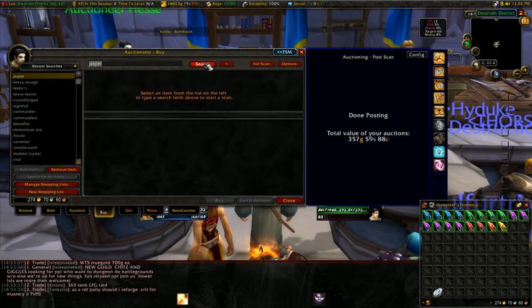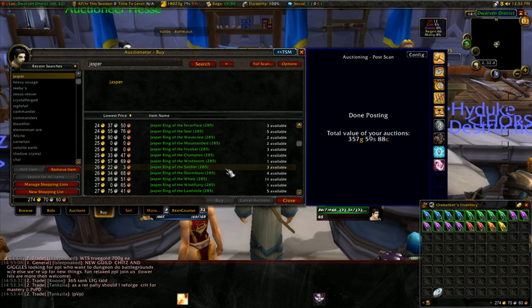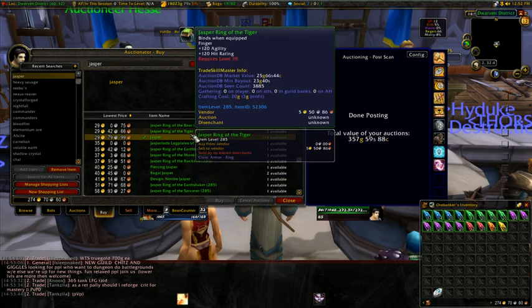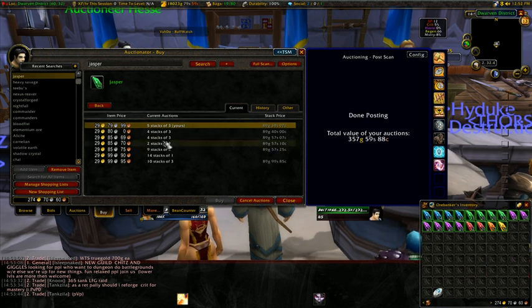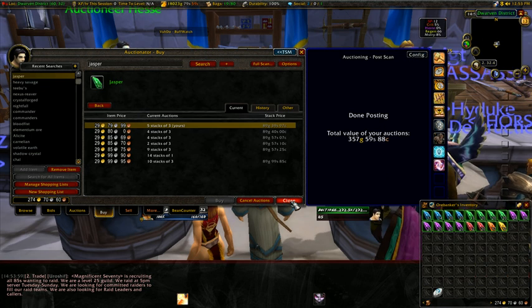So if we come back here and search for jaspers — there it is. And you notice the details here: I undercut by one copper, but I'm also at the top of the list, which is the most important thing for selling. And there it is — pretty simple.